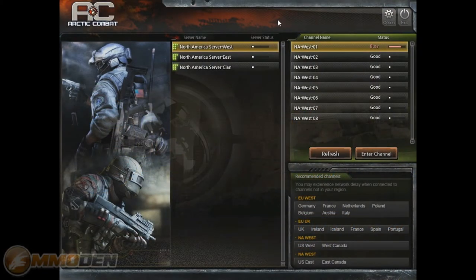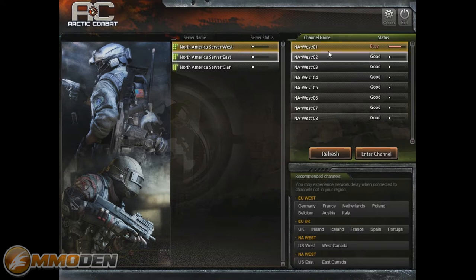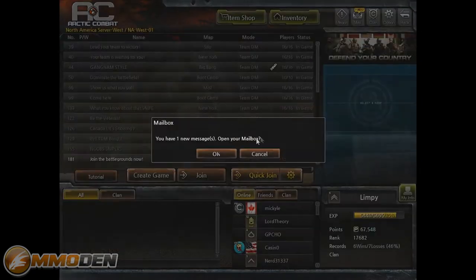Hello everyone and welcome to another episode of Inside the Den. Today we're going to take a look at Arctic Combat — a free-to-play first-person shooter. We're already logged in and have three different options. For North America you also have a European option, so the first thing you're going to do is select your region. We're going with North American Server West because I'm on the west coast.